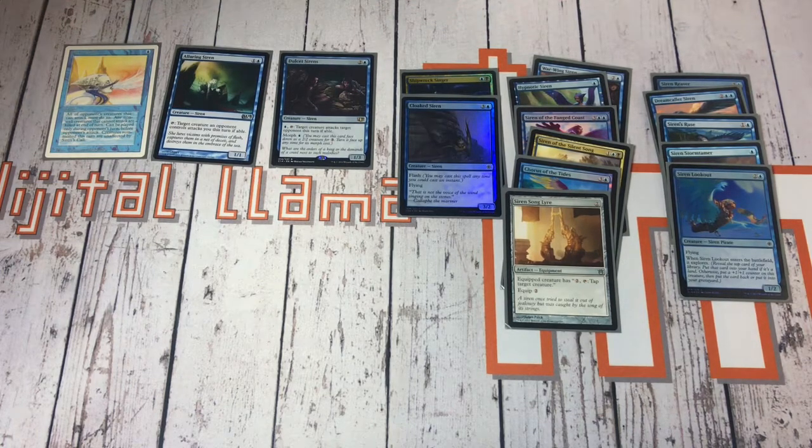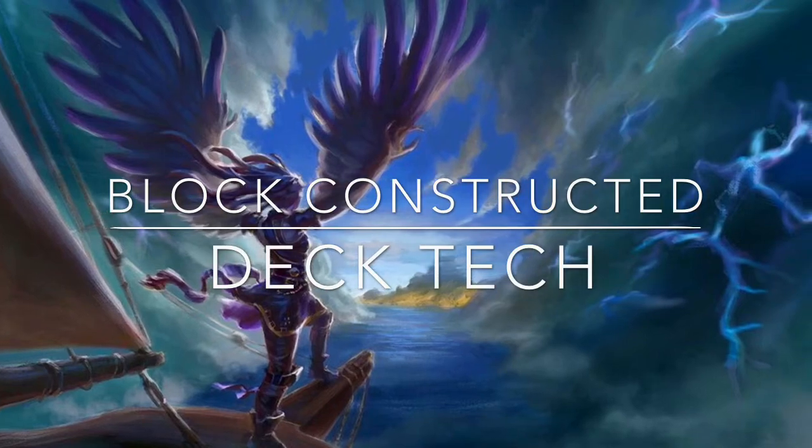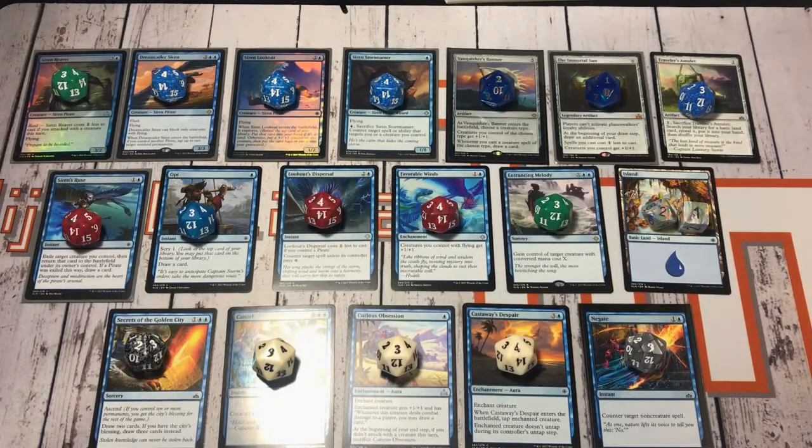So I've been brewing a deck, and this is going to be block constructed — just cards from Ixalan and Rivals of Ixalan in it. It's not particularly powerful but it's a lot of fun. It's a relatively low-powered deck with only one or two cards that are slightly pricey, but it's not going to break the bank. As I go through each card I'll try and remember to put the current prices up as of the filming of the video.